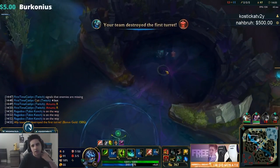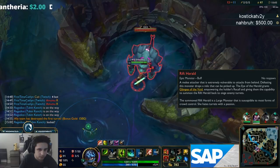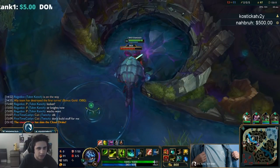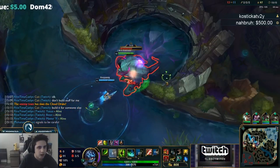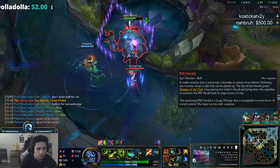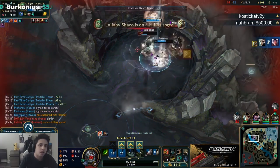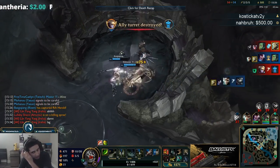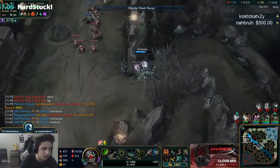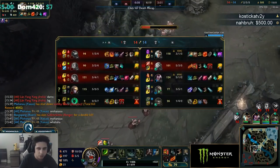They're going to get dragon so I'm going to take Rift Herald — I have to, even though I don't really want to before I have Ginsoo's because it's kind of slow. Tried to time it with the charge — it's kind of hard to alpha the charge, but you can alpha the strikes pretty easily. One of the good things is Ravenous Hunter works on the damage from the eye, so you actually get a huge heal here.